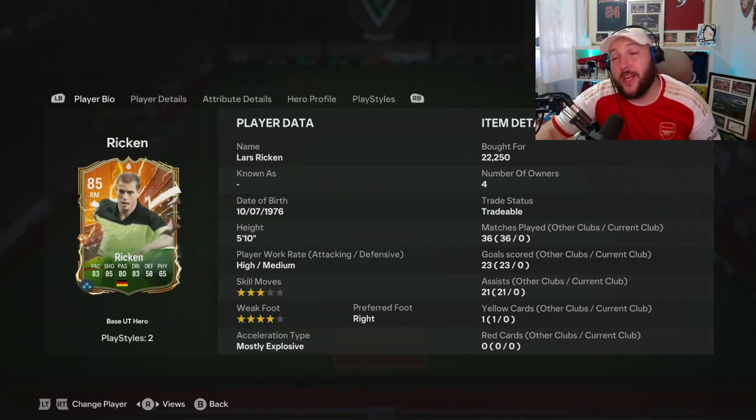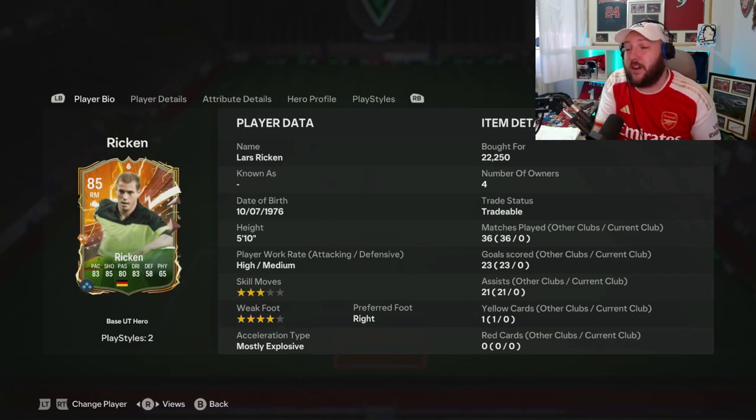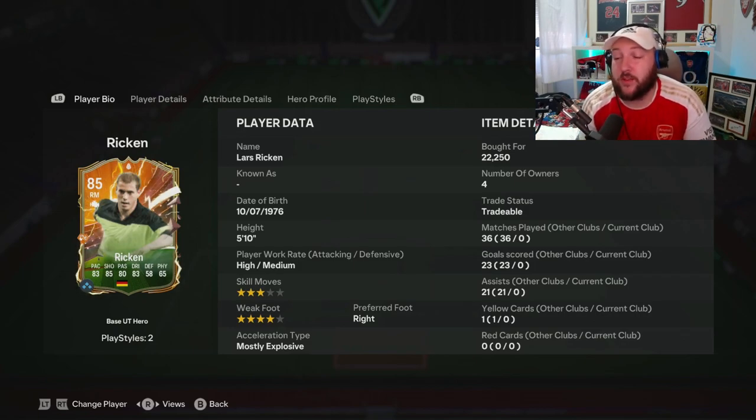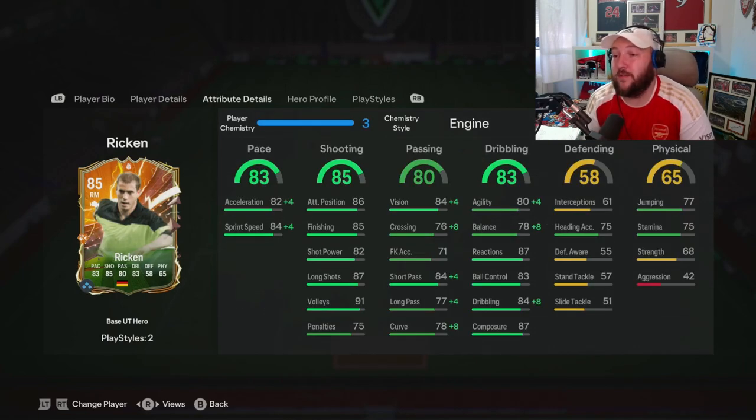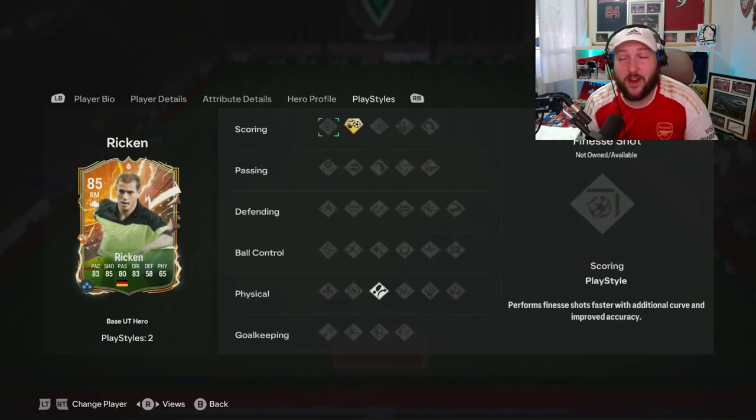We are looking at the cheapest hero in the game — it's going to be 85 Ricking. He's five foot ten, high/medium work rates, three-star, four-star, mostly explosive, right-footed, can play CAM, right mid, or center forward. In terms of statistics he's actually quite rounded, especially for a CAM: good acceleration, good sprint speed, very good finishing, good shot power, fantastic composure, fantastic short pass, good agility and balance — but he is lacking defensively and in strength.